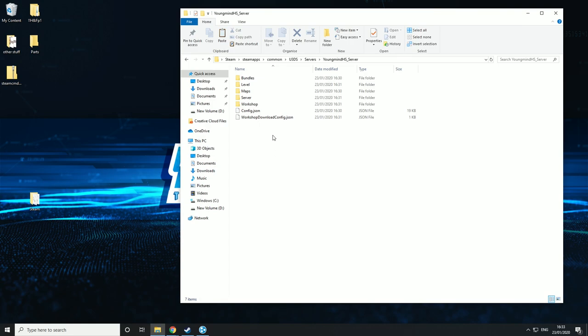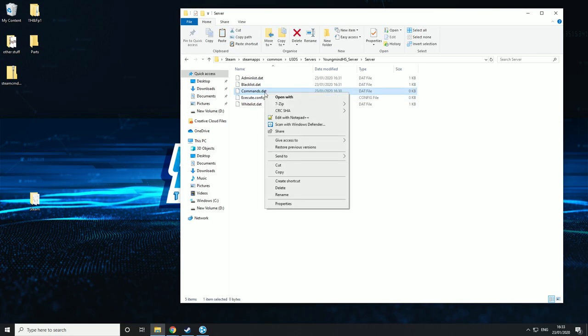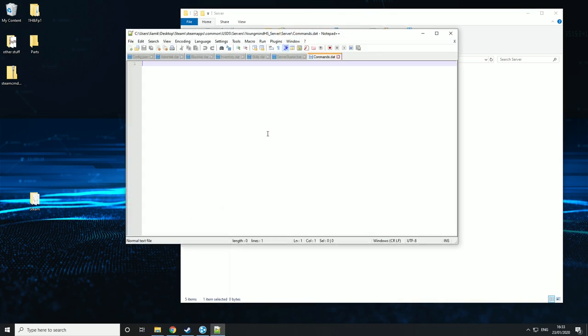To customise your server commands, click server and then we're looking at the commands.dat file. Right-click on it and edit it with Notepad — it should be blank, but if you have stuff in there just delete it all and start fresh. The first command we need is name. This is the name of your server as it will appear publicly, so if I type YoungMindHS that would appear on the server search page when people type it in.